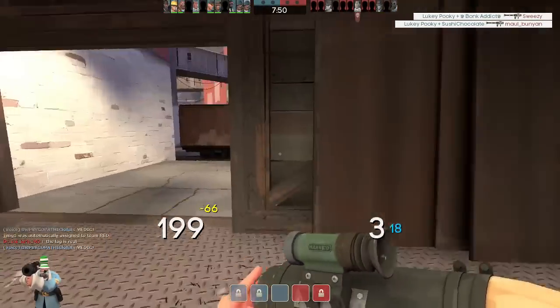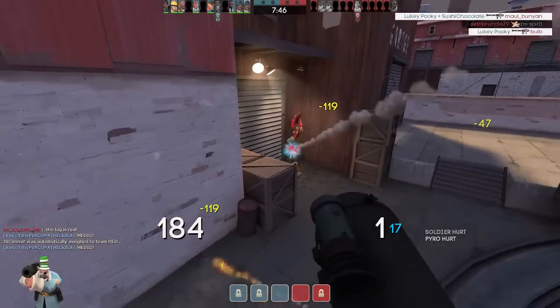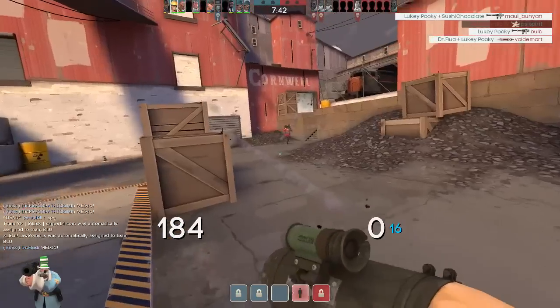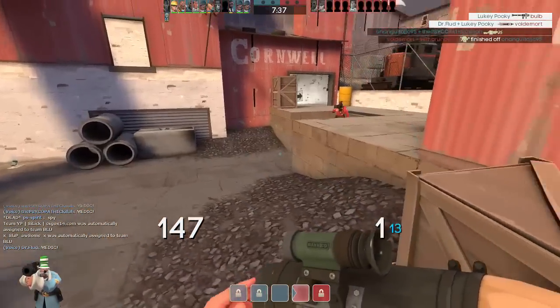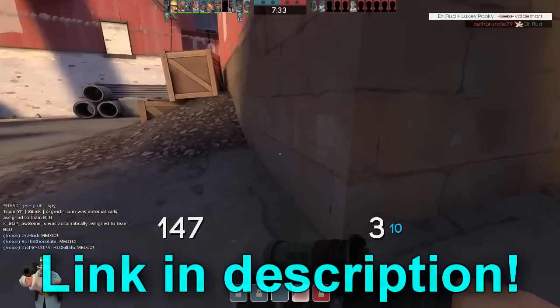The easiest rocket launcher to airshot with is the Direct Hit, due to it having the fastest projectile speed. It also additionally mini-crits airborne targets, which is really cool. I would suggest using this rocket launcher or the stock while learning, due to these two being the most commonly used amongst pros. If you're torn between the stock launcher and the Direct Hit, I'd suggest watching my video where I compare the two.